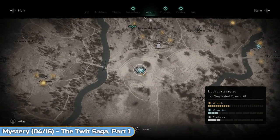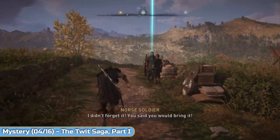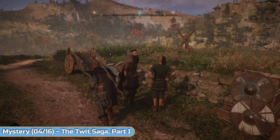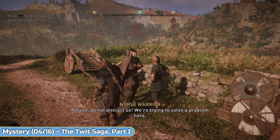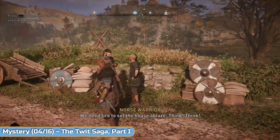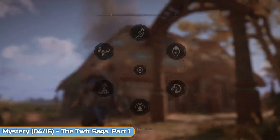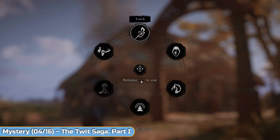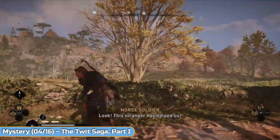Next is the Twit Saga — a mystery or world event, a little side mission. Nice simple one, we don't have to travel anywhere really. They're looking for fire basically, so equip a torch with your weapon ability wheel and then throw it on the roof of this house. That's how you start the mission off.